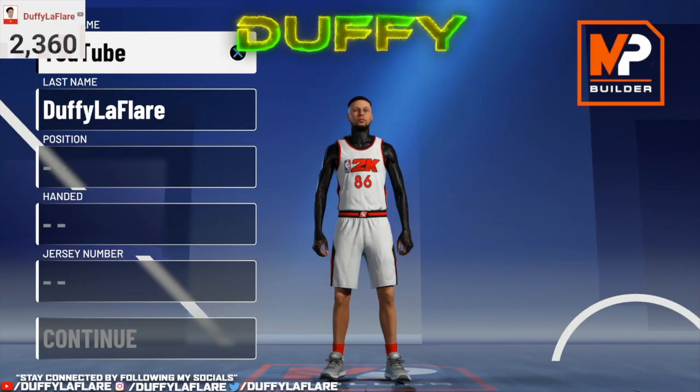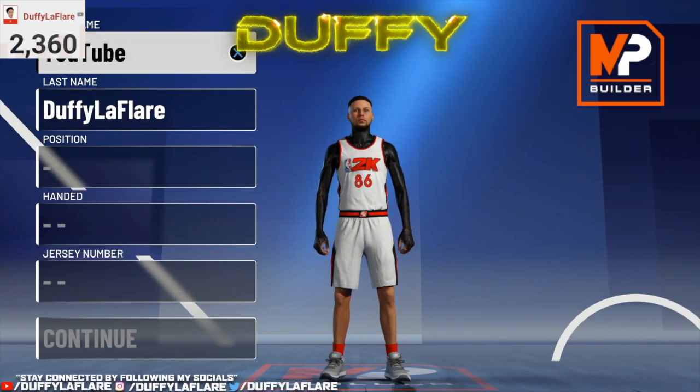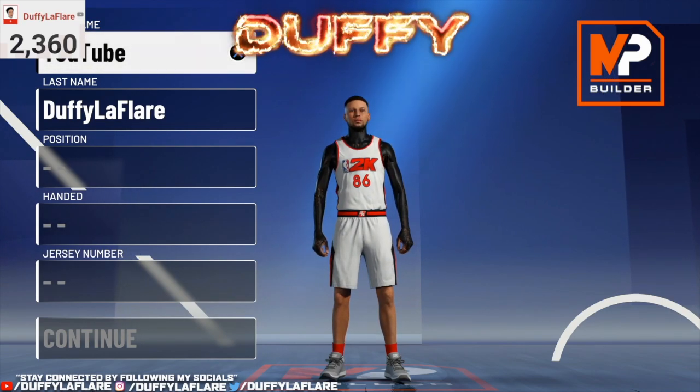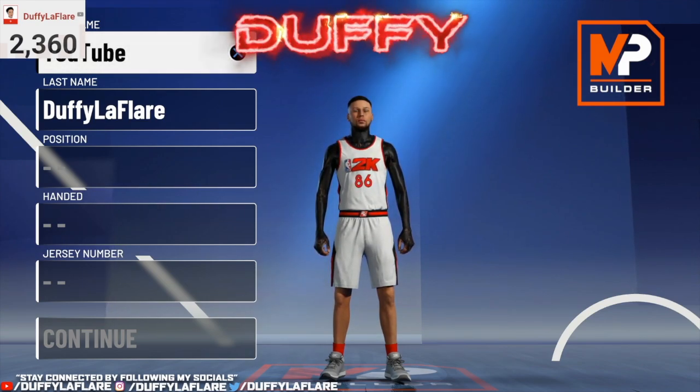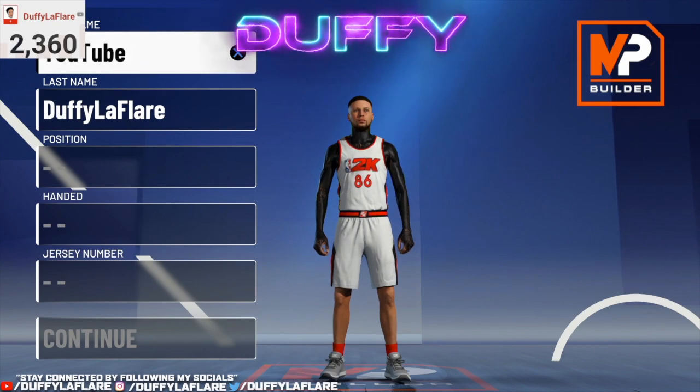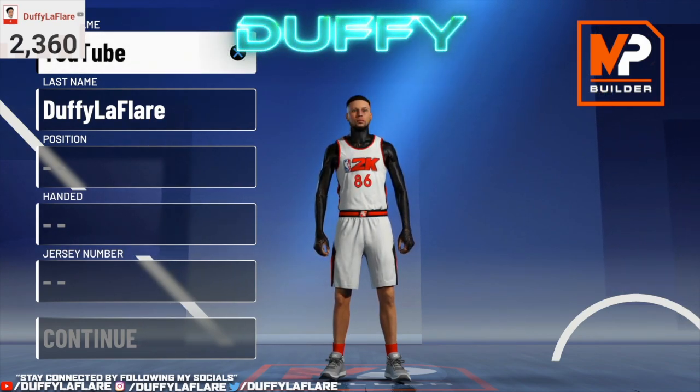Yo, if you're hearing this, man, you got caught lacking. Make sure you hit that like button and subscribe button. All right y'all, we're back. As you can see from the thumbnail and the title today, I got the best pure playmaker build in this game for y'all — the best pure playmaker build in NBA 2K21. It goes crazy, y'all. From finishing to shooting to playmaking and to defense, bro, it's literally a demigod. It does everything, literally.